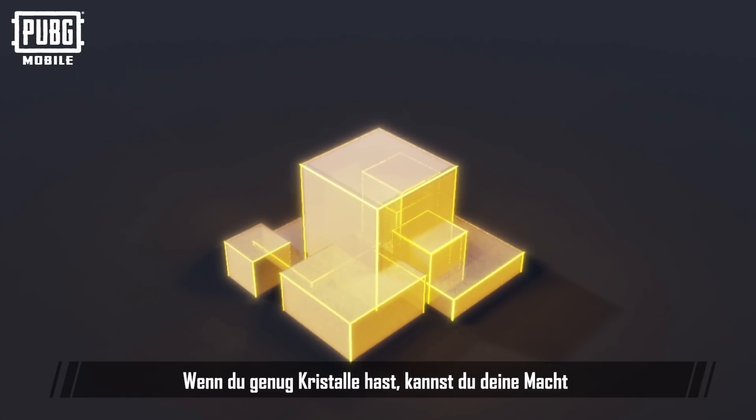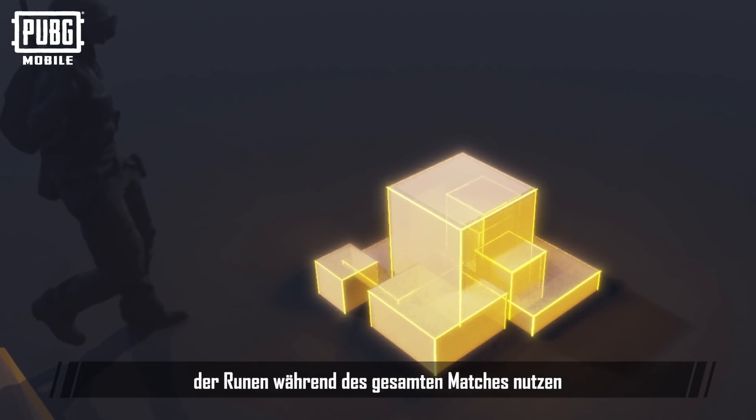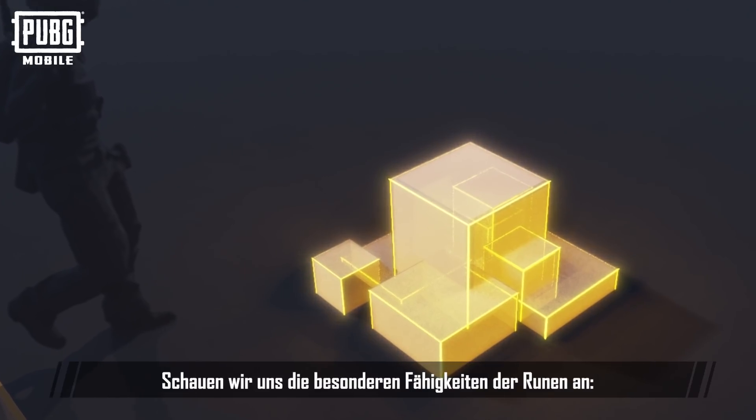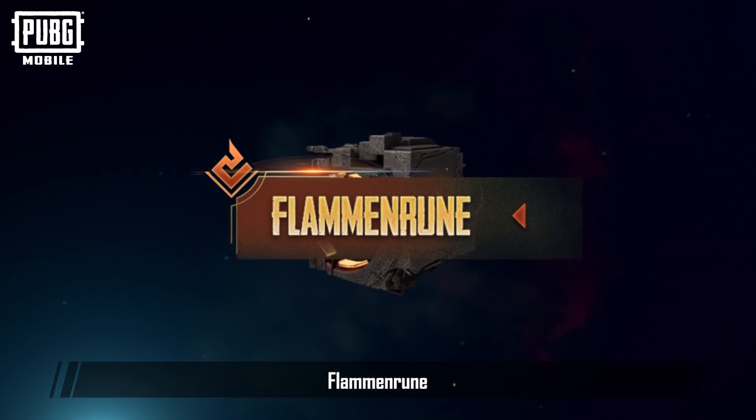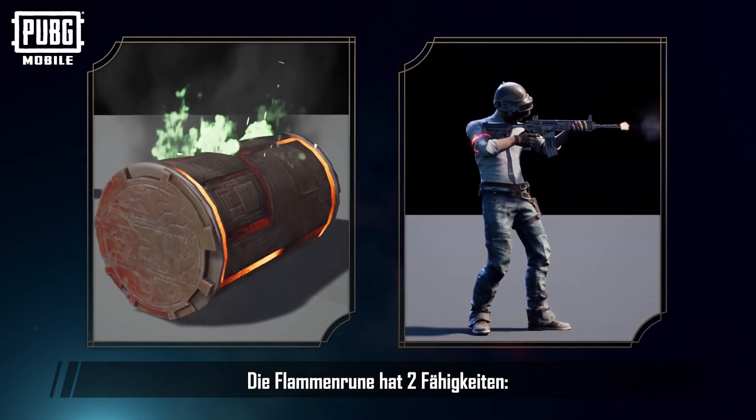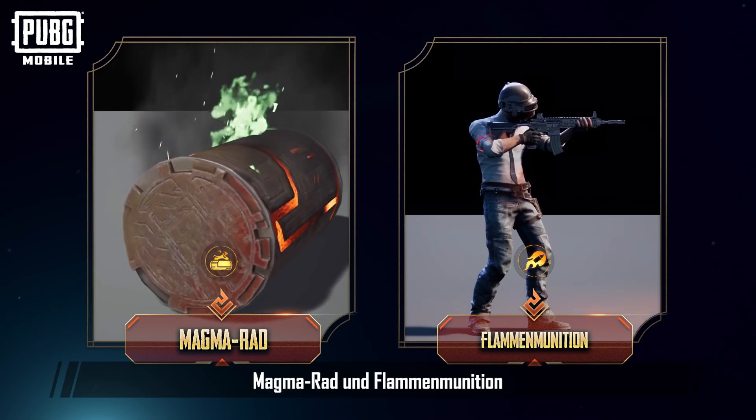Having enough crystals will ensure that you can keep using your runic powers throughout the match. Let's introduce the special abilities of the runes. The Flame Rune has two abilities: Magma Wheel and Scorching Ammo.